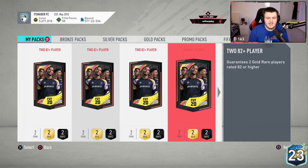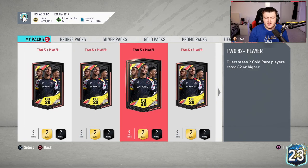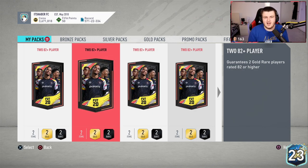You have to get either two 84s or an 85 plus to really break even or make coins — they're not really worth it. But if you have some untradables in the club, it's not the worst thing in the world to just try your luck and have a bit of fun.